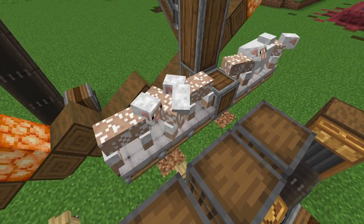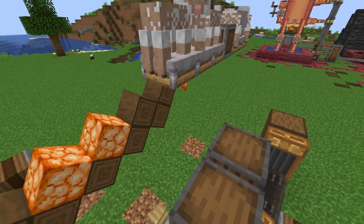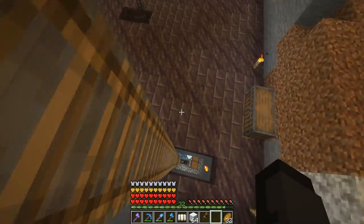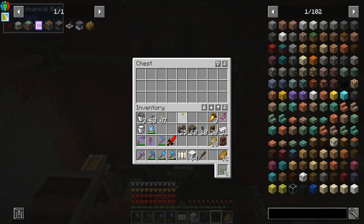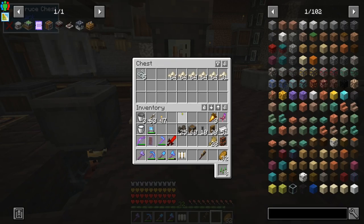Now let me show you how you can use the Create mod and turn this wool into string. This operation is pretty simple — let me head down to the basement and show you how it works. You need a Create millstone, and if you take the wool and send it through the millstone, that grinds it up and turns it into string.